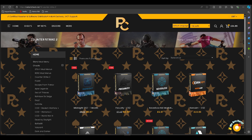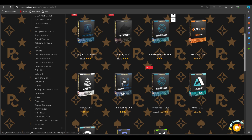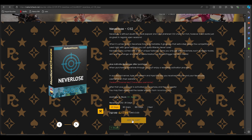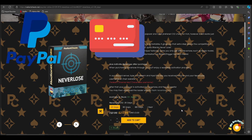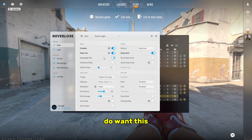To buy never lose, go to radiancheats.net, click on cheats, click on Counter-Strike 2, select never lose CS2, add it to your cart, and buy with PayPal, card, or crypto — whatever you prefer. People are playing with never lose today. If you want this cheat, radiancheats.net, code 'rocks' for 10% off — link is in the description down below.